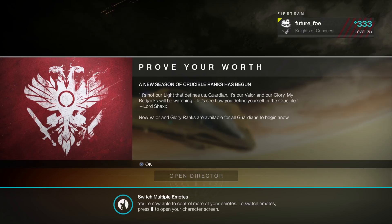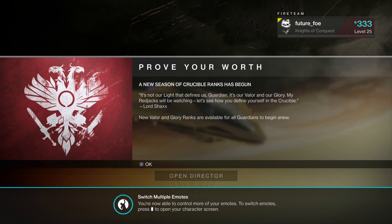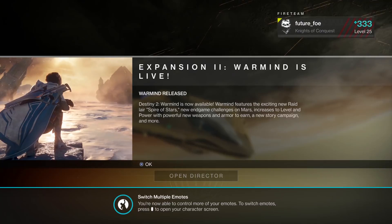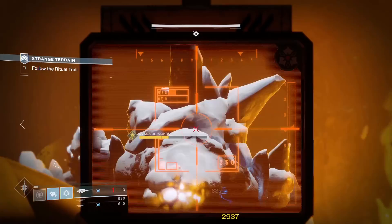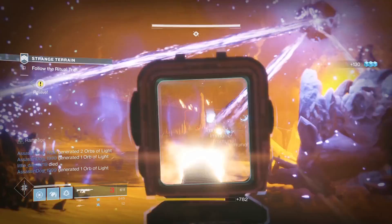Hello everyone and welcome back to Destiny. Of course it is day one of Warmind. We are all jumping into the campaign and enjoying the content. But the big thing with this expansion is that there seems to be lots more secrets for us to discover. There are secrets that will lead us to what we believe is the Sleeper Simulant, but we're also starting to discover another secret weapon that none of us had expected — the Black Spindle. So in this video we'll take a brief overview of the secrets currently being discovered, in addition to something I found that might be leading us down to the Spindle. Let's get into it.